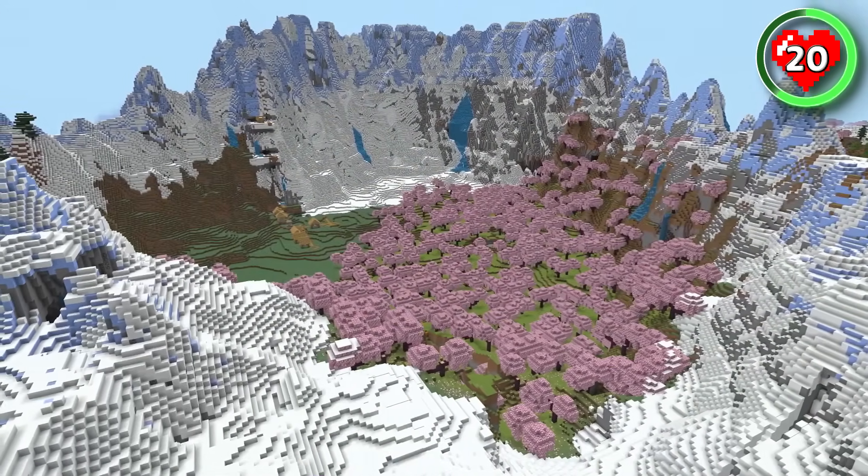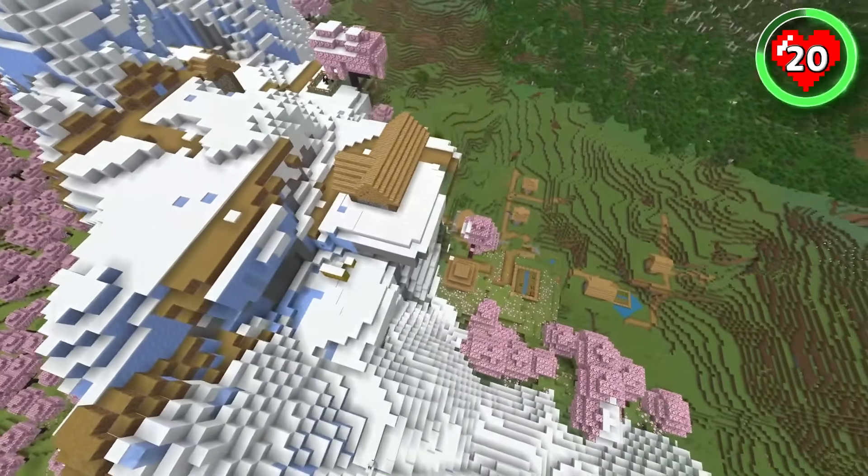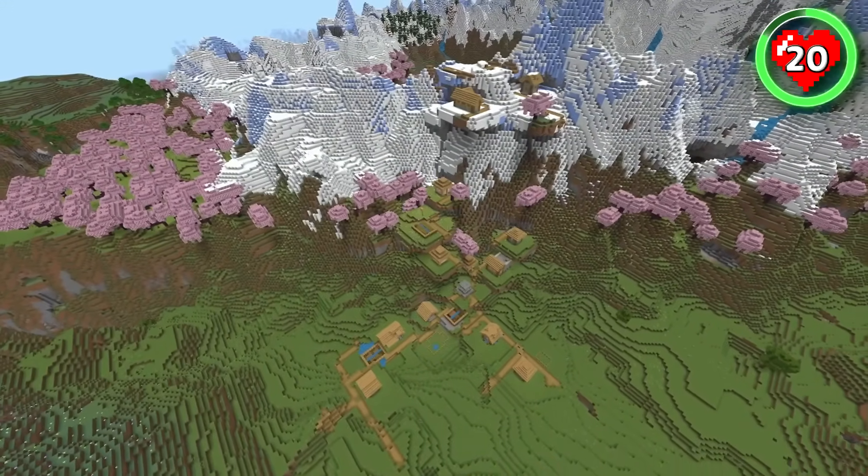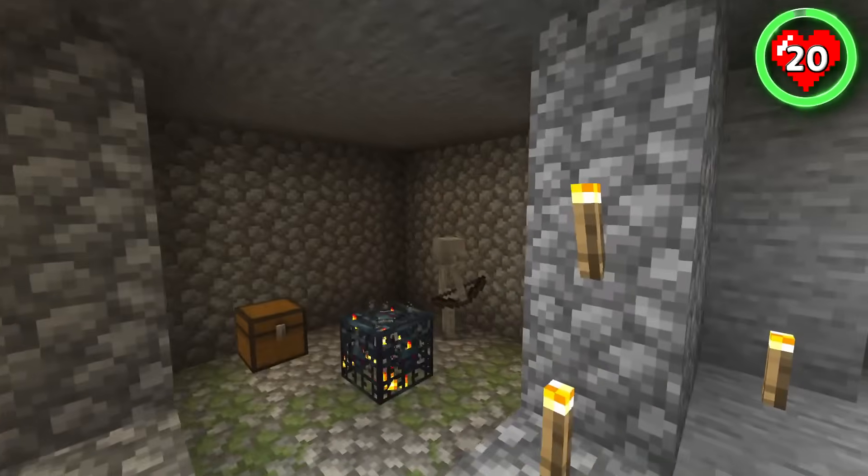Just imagine all the things you could build in here. Fly across to the peaks on the opposite side and you can find a second village in this amazing location, which even has a stronghold underneath it. There's even a cave up on the slopes that leads you directly to a skeleton spawner.